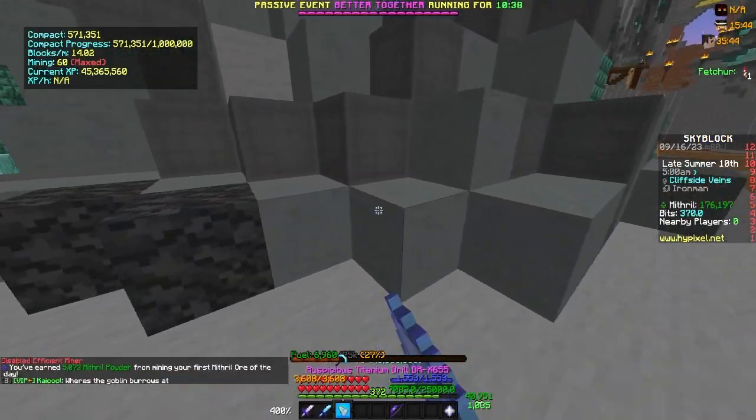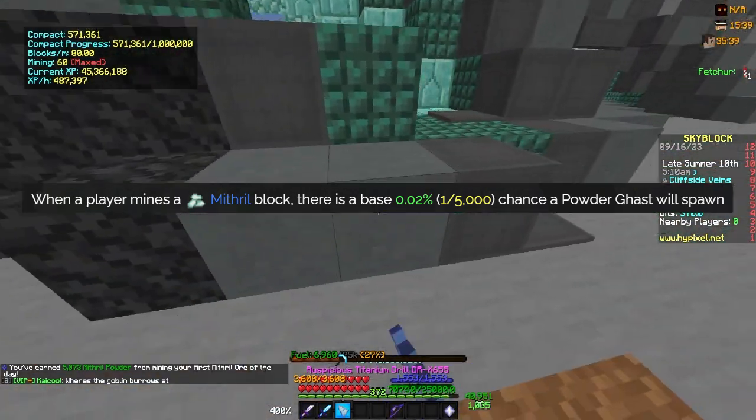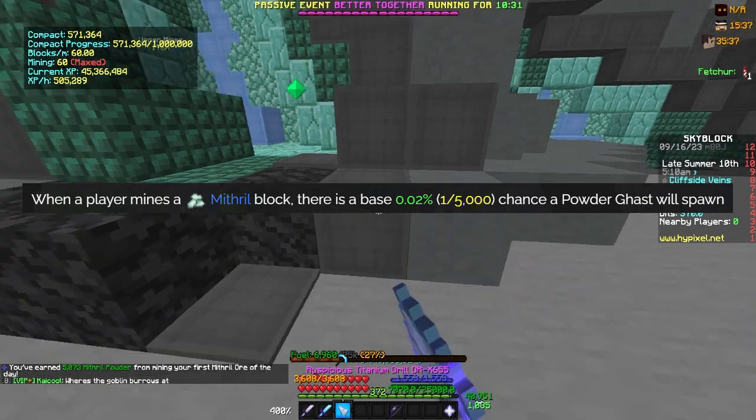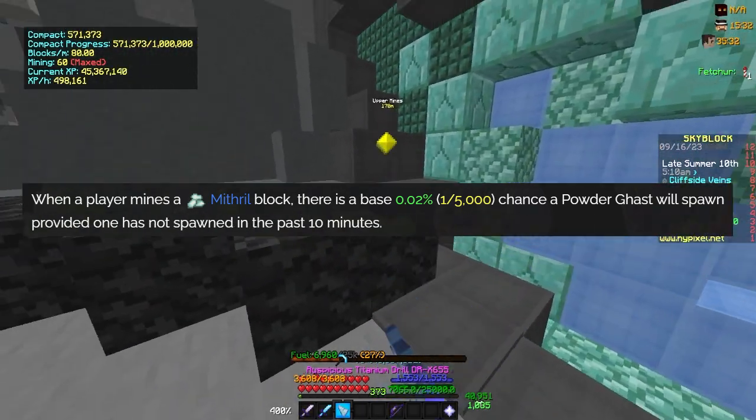Let us begin with the spawning mechanics. According to the official Hypixel wiki, there is a 1 in 5,000 base chance of spawning a Powder Ghast per Mithril Block mined. There is also a 10-minute spawn cooldown specific to the lobby that you're in. That's the basics on spawning.